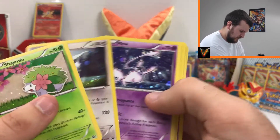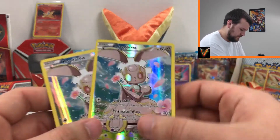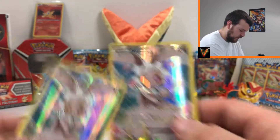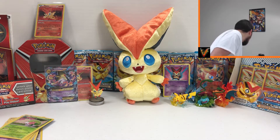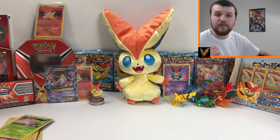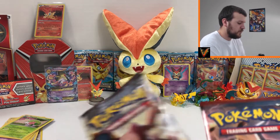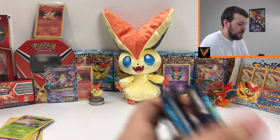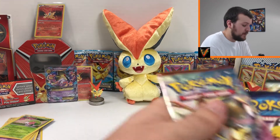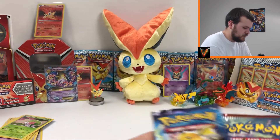Victini is my favorite mythical Pokemon, but Manaphy is my second favorite, so I would have been a little disappointed if we didn't get Manaphy. And of course you get the exact same thing in the other box, then you get the Magerna promo full art card, which is also a beautiful card. I am completely out of sleeves — I gotta pick some more up pretty soon. I forgot to grab some; I ran out in yesterday's video.